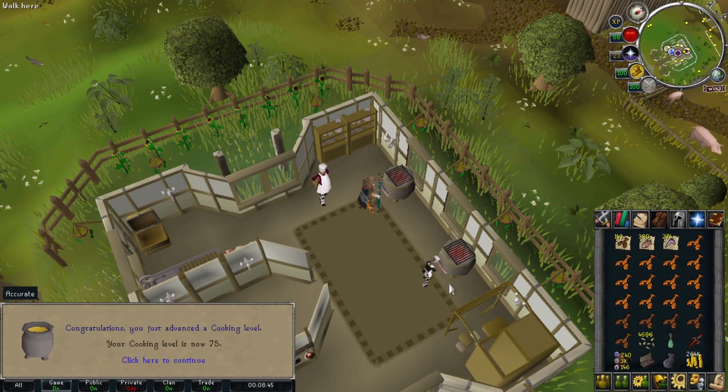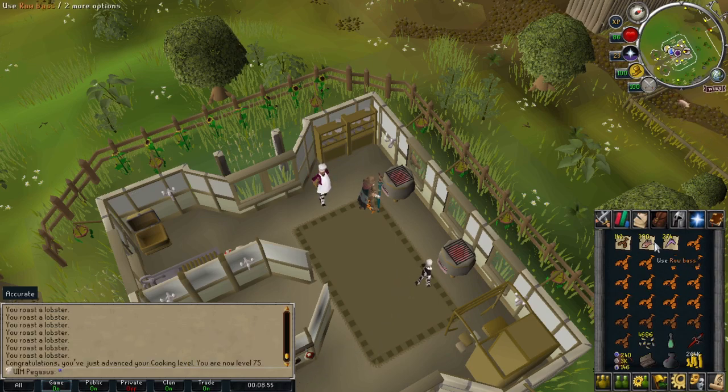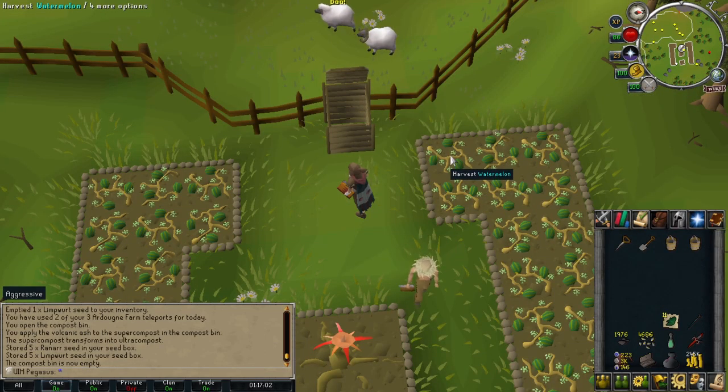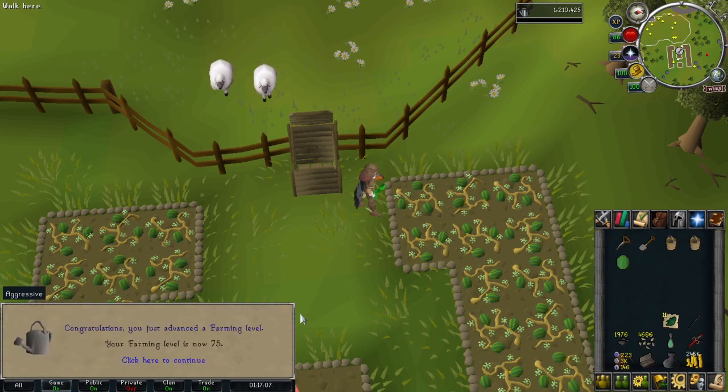There's level 75 cooking — I think I missed level 74 — but this one is important because with the cooking gauntlets at the Hosidius house, I'm pretty sure I can't burn bass anymore at 75. After harvesting one of these watermelons that should be a farming level — and it most certainly is. Anything interesting? I can now grow magic trees.